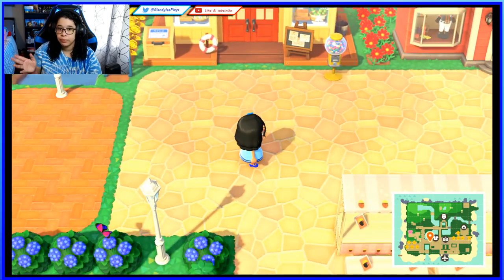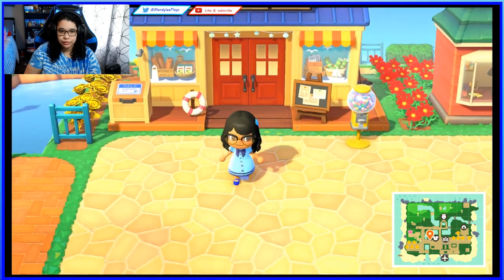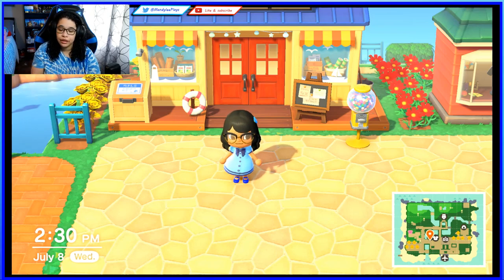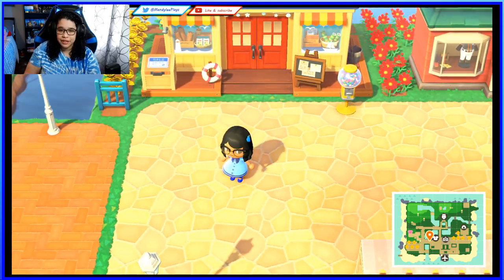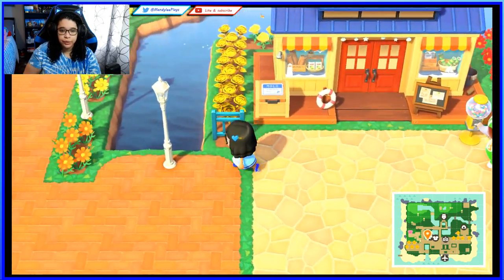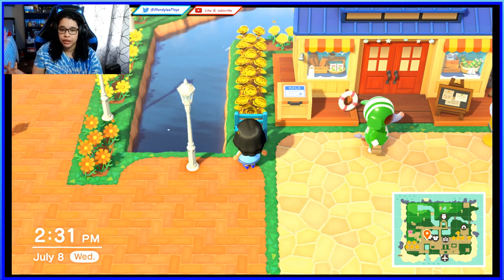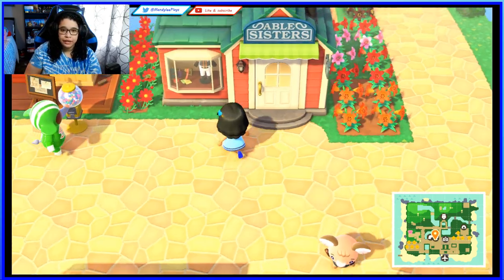By the city hall we have the Nook's Cranny store. It used to be all the way on the other side, which meant a lot of walking, so I moved it here — it looks better and keeps things more cohesive. Here we have some golden roses — I put them there because Nook makes money, money, rose gold — you get it!